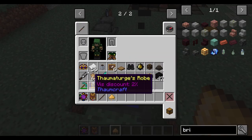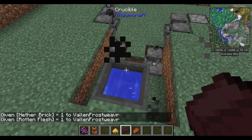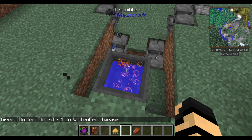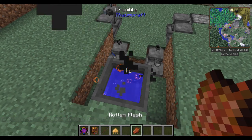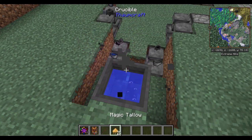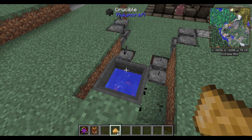Now, if I were to wear goggles of revealing when I do this, you will see that there are ingredients in there. You can now see the ignis in there, and when I toss in the rotten flesh, I get my second piece of Magic Tallow. With a piece of string, I can make myself a candle, which can be used for infusion altars later on.